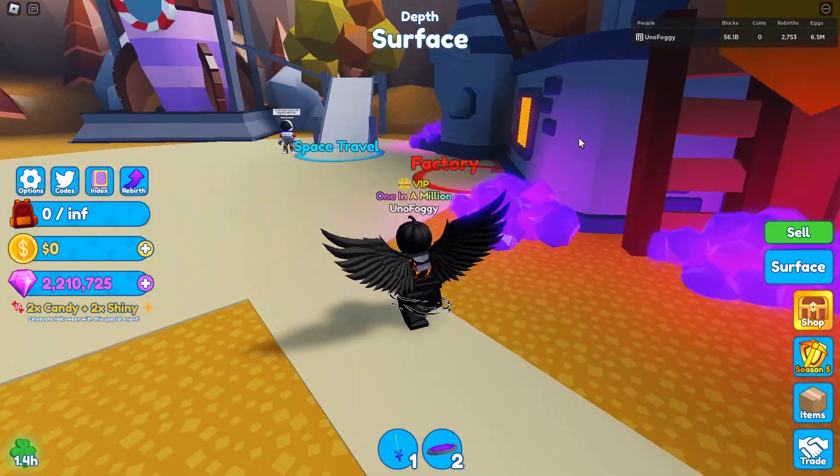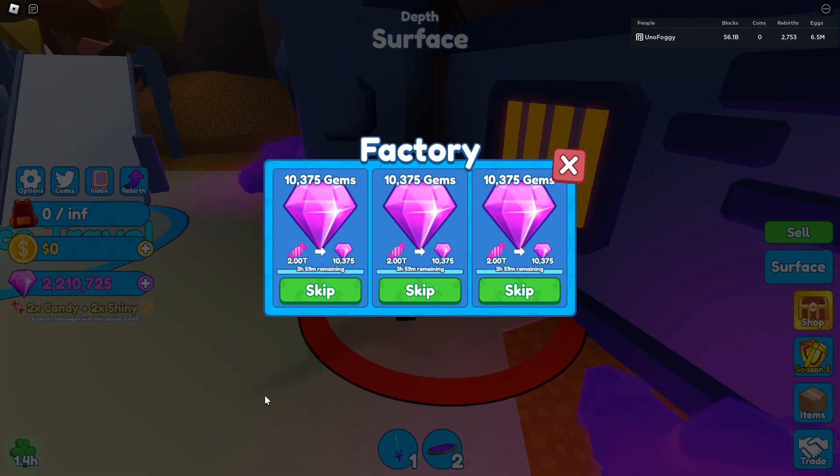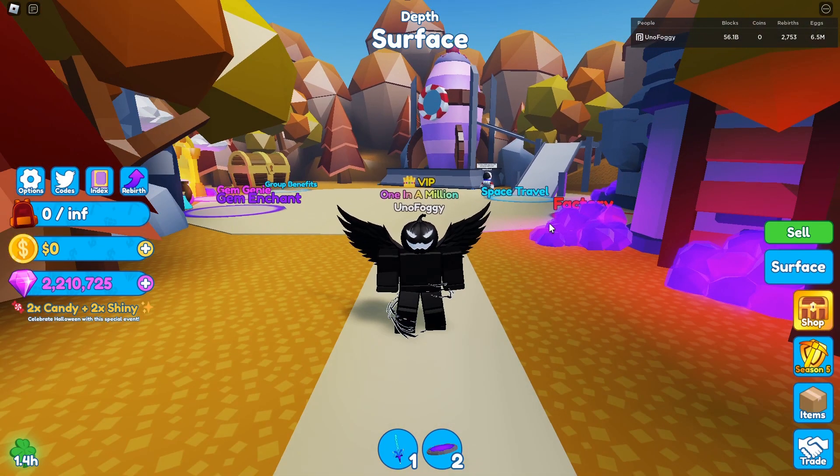Going back to what I was saying, the factory can be a great way to earn gems because you can get at least 31,000 gems per day, and if you're playing the game quite a lot you can get even more than that. If you're literally logging on every single four hours to claim the factory, you can get way more — even close to 100,000 gems per day. And of course if you're waiting multiple months before spending your gems, you can end up saving a massive amount. Over a month, those 100,000 gems from the factory will get you close to 3 million gems.